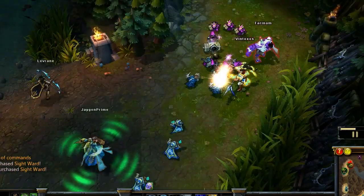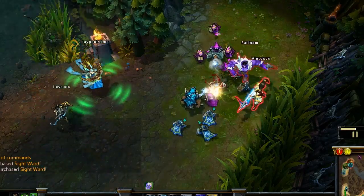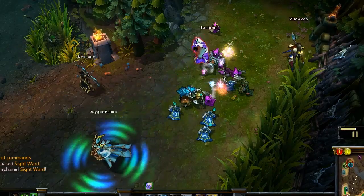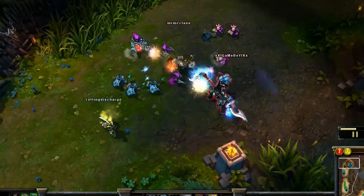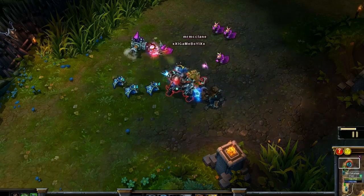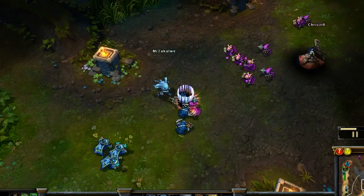Let's check out what's going on in the lanes. We've got Mundo and Xin Zhao on bottom, and our support and AD carry are doing a pretty good job harassing them. On top with our solo Yi, we've got Hecarim and Twitch. On mid, we've got Morgana and Fizz just poking at each other a little bit.